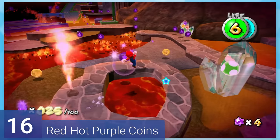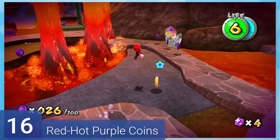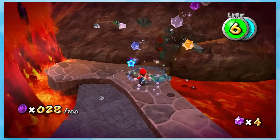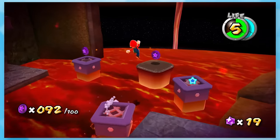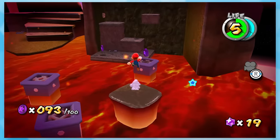16: Red Hot Purple Coins. Getting the purple coins here is on the trickier side, considering there's lava covering like 96% of the stage. There's not really any hidden ones, thankfully — just a handful that are stuck on tiny platforms.